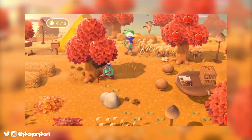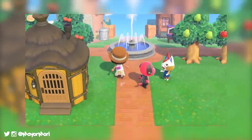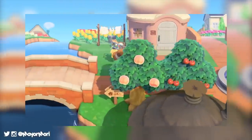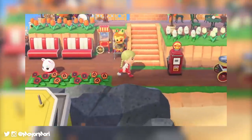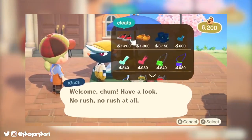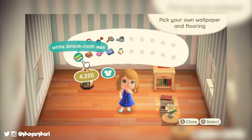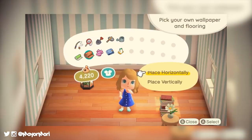Animal Crossing New Horizons also features a new wearable accessory in the form of backpacks or shoulder bags, first introduced in Pocket Camp. We still don't know too much about these except that there are hundreds of different designs and they can be purchased from Kicks later in the game. There is a theory that once we have these bags, they will also expand our pockets and allow us to carry more stuff when we wear them.